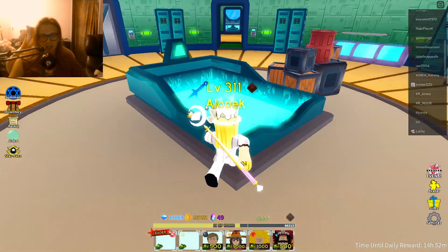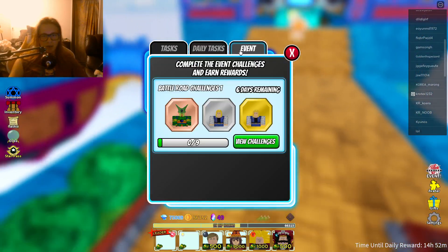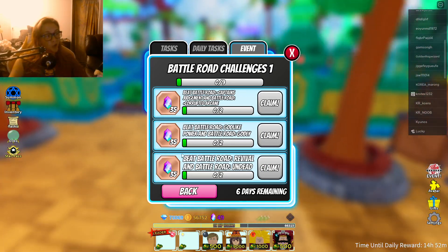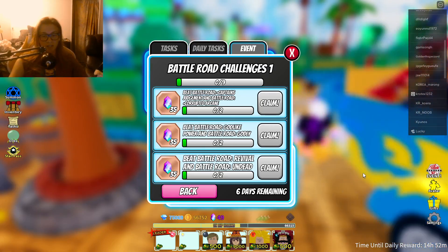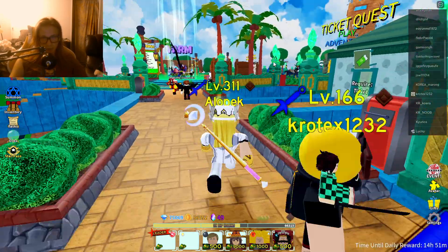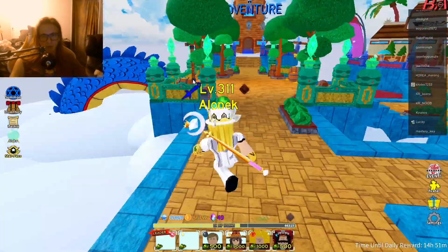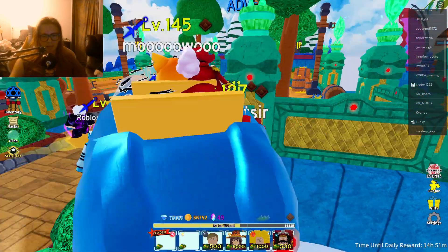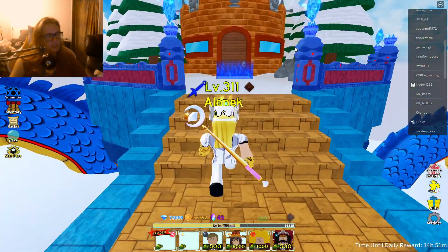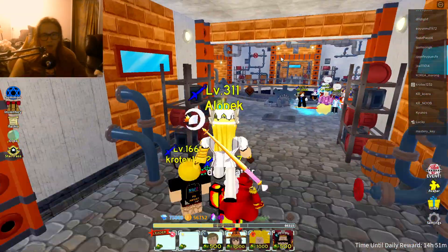The fastest way to get stardust is actually going to be a little harder. If you go to Tasks under Events, you'll see Event View Challenges. If you complete these challenges, you get a good amount of stardust — 35 stardust per completion. However, these are pretty hard. If you're wondering where Battle Road is, I believe it's referring to Adventure Mode over here. Good luck — it's going to be a bit of a challenge, but I believe he might be nerfing these today or tomorrow.